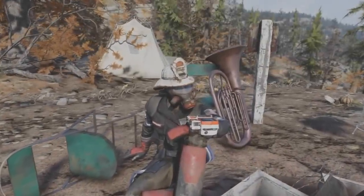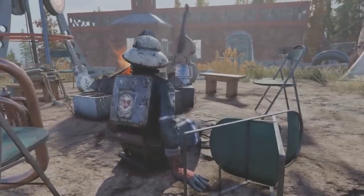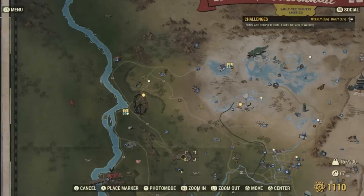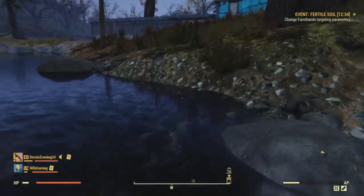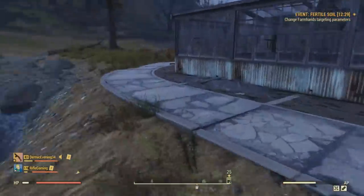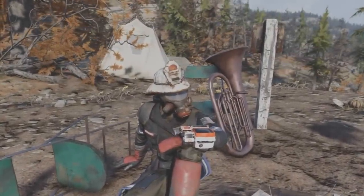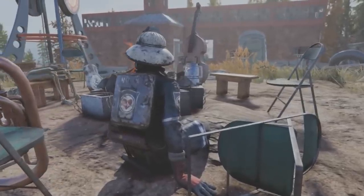This next one is a pretty difficult one to get your hands on. This one is called the Fire Breather Uniform. This is going to be another one of those random event rewards. You're going to have a chance at being rewarded this outfit, along with the helmet, from the Forest Region events, which is the green section on the map, rather than the Meyer Region that we went over previously for the Traveling Leather Coat. The Forest Region is where Vault 76 is, so there's going to be less difficult events to take on, making this easier to get your hands on than the Traveling Leather Coat.